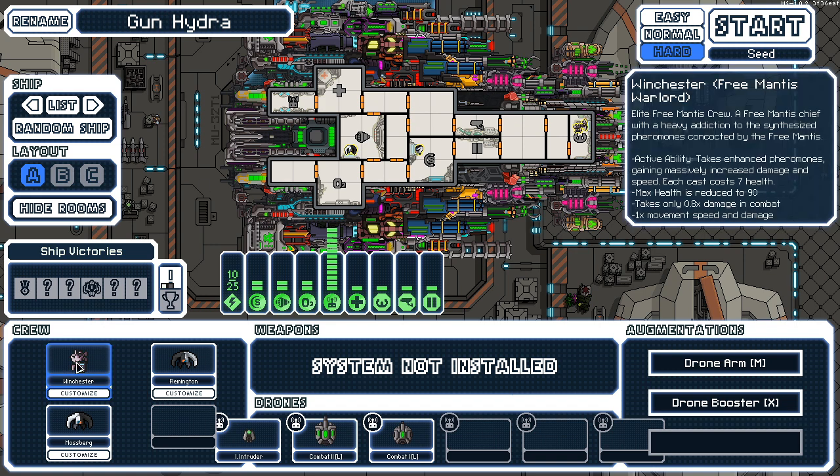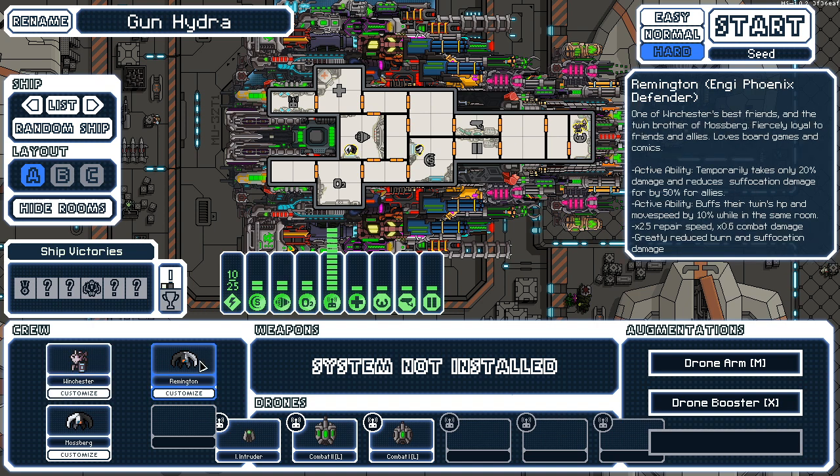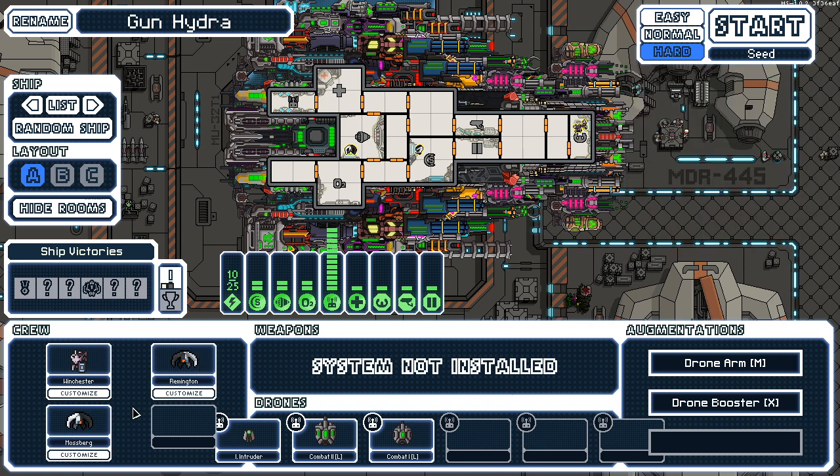Let's see — Winchester, Freemantis Warlord. And we have Remington, the Energy Phoenix Defender, one of Winchester's best friends and the twin brother of Mossberg. Fiercely loyal to friends and allies, loves board games and comics. Temporarily only takes 20 damage, reduced suffocation damage for allies, buffs twin HP by 10 when in the same room. Great repair and combat skill.